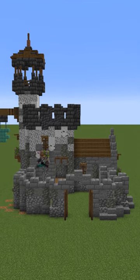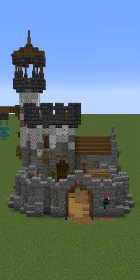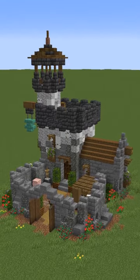Adding some lighter tones to the castle by adding diorite and white concrete, some bushes, some moss, some rocky bits, and a nice courtyard to bring it all together. And at the end, this is what I came up with.